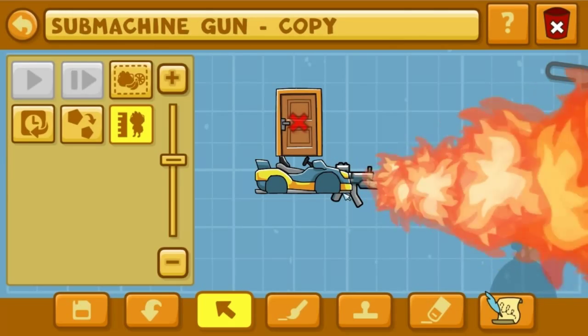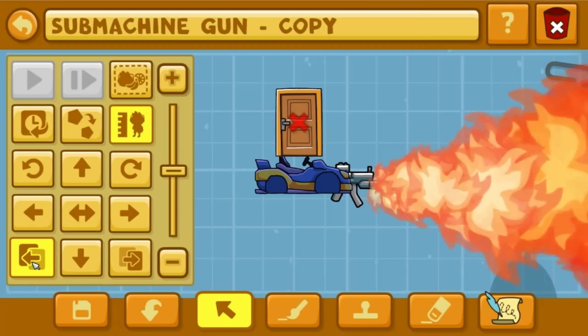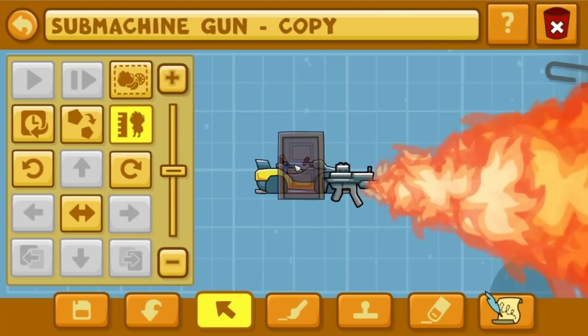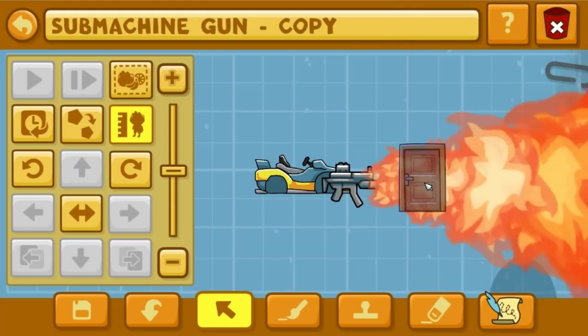Let's bring this to front - or send this to back. We'd have to place this door up here. We couldn't place it farther back; we could place it maybe right there because it's just a few pixels on, but right there - no.